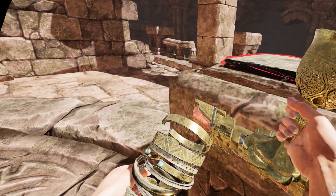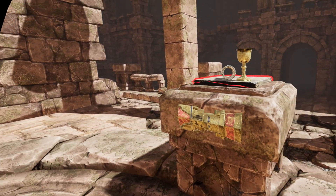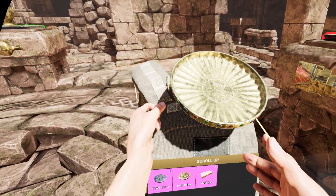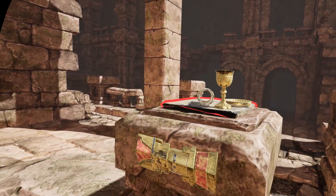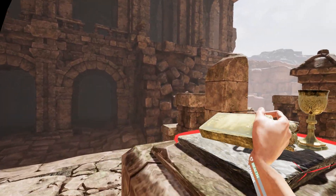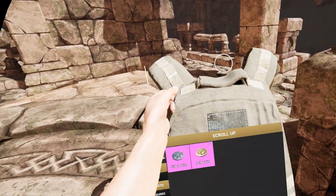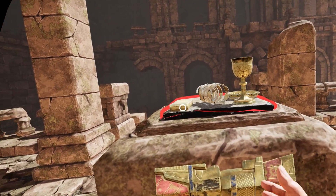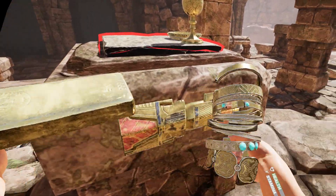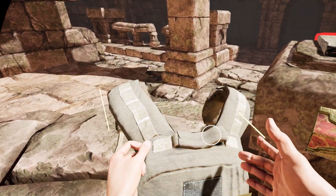A king's golden wrist brace — a fascinating artifact with historical significance. In ancient times, wrist braces like this were often worn by kings as a symbol of their power and authority. I'm just going to throw everything at it. Unfortunately, that was not the answer. It doesn't seem like there's any way to combine this stuff.